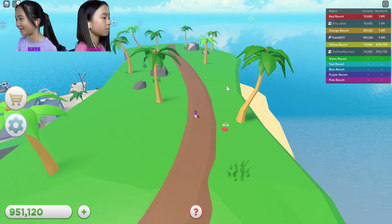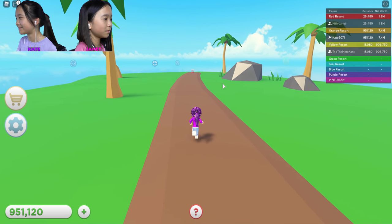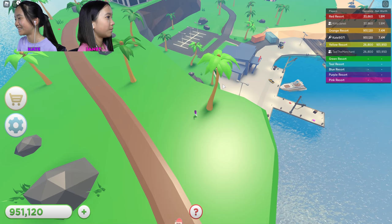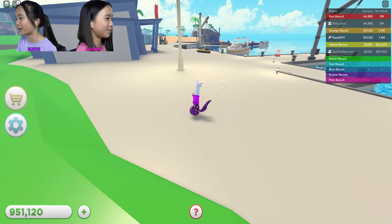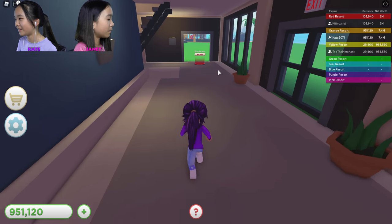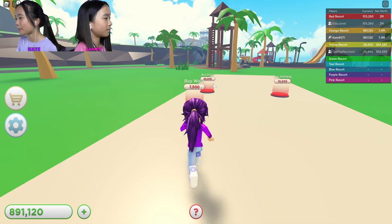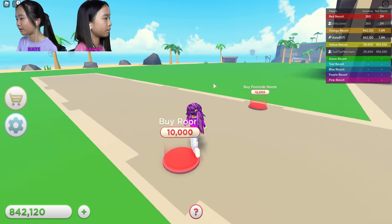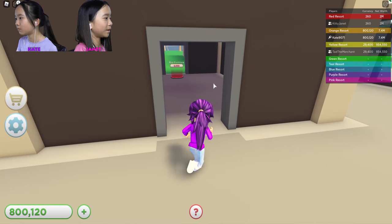I'm gonna buy the dirt path because it unlocks more things. I'm done with the villa. Another dirt path — this one is 250,000. Expand island for 1 million — I don't have enough money but if I go back to my cash collector I probably have enough. Oh, only 60,000 over here, I'm getting this one first. Balls, patio, hallway, carpet, room — pool slide! Wait, that means there's a pool?